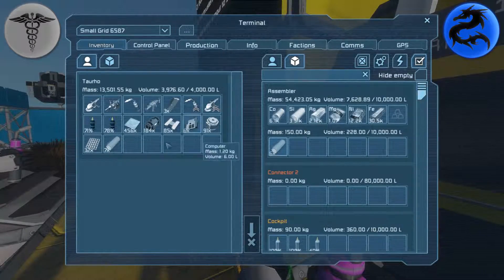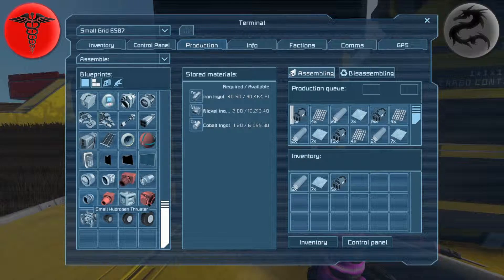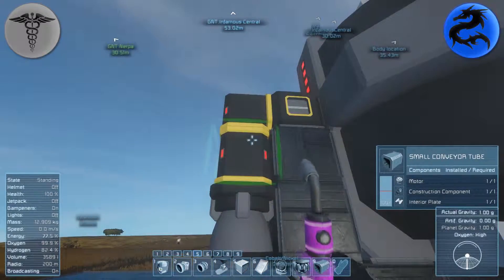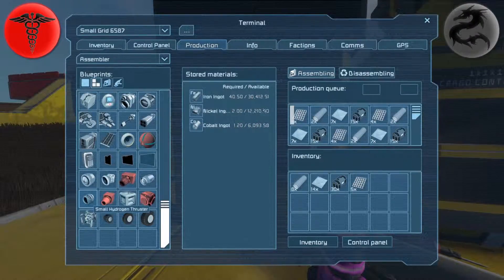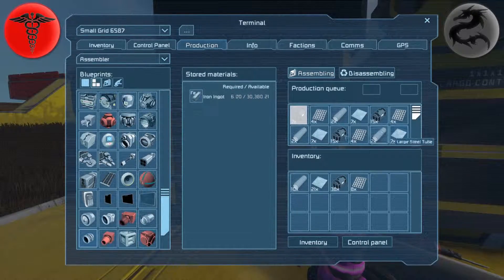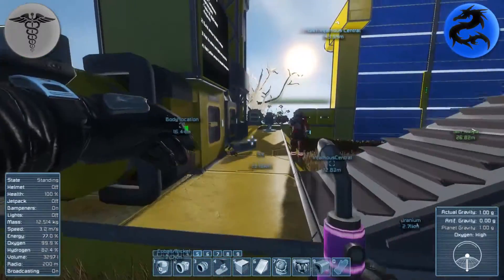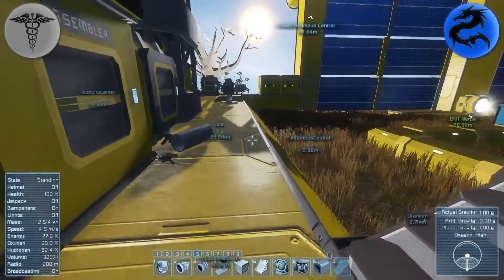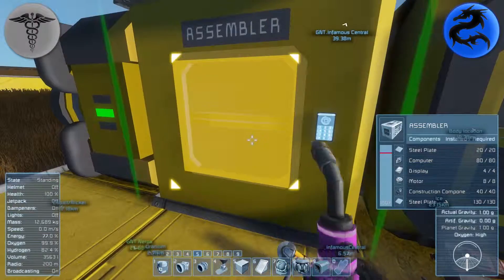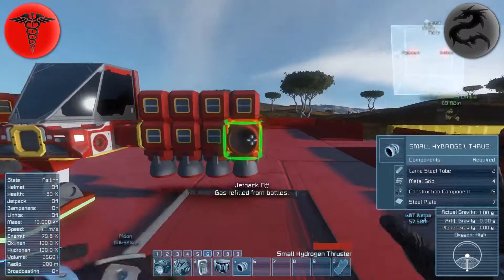Once I start building some of this stuff... that's gonna be producing one large steel tube. You can take some of the large steel tube that's being produced there because six of that was yours. Just don't touch anything else on the floor there, there you go.